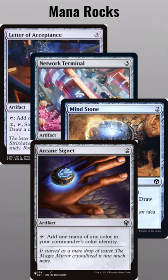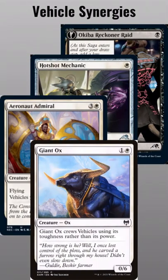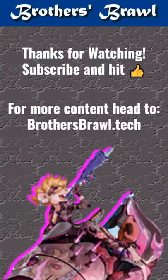Ramp, because mana is awesome. And include some vehicle-buffing cards like Giant Ox. Thanks for watching, and look for the follow-up video to see if this combo can pop off in Historic Brawl. Check out brothersbrawl.tech for more content.